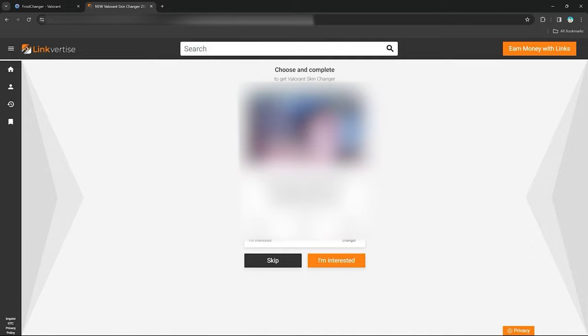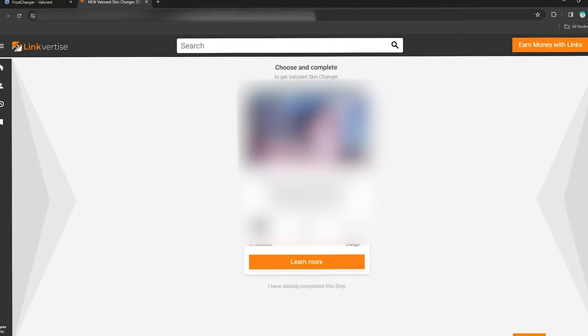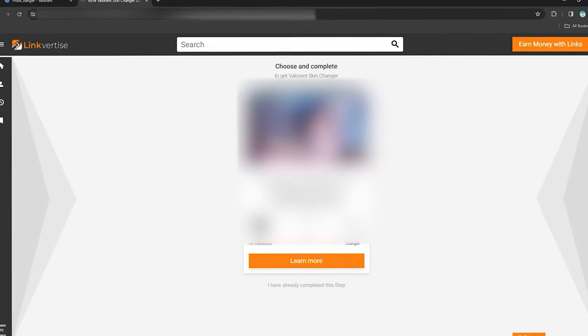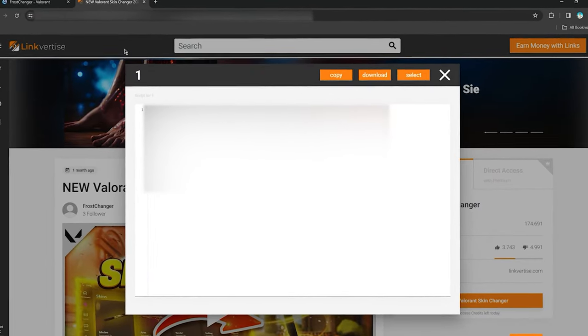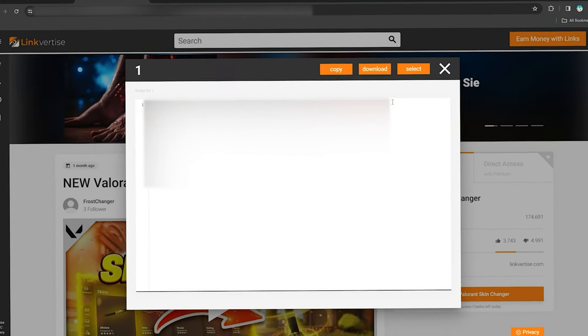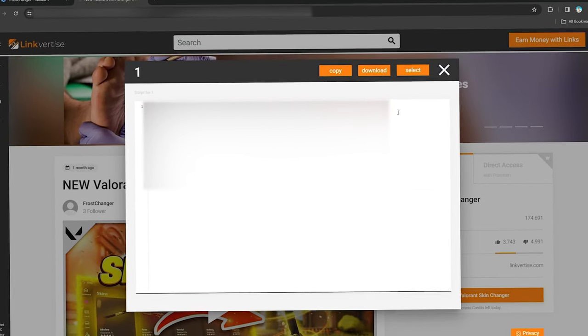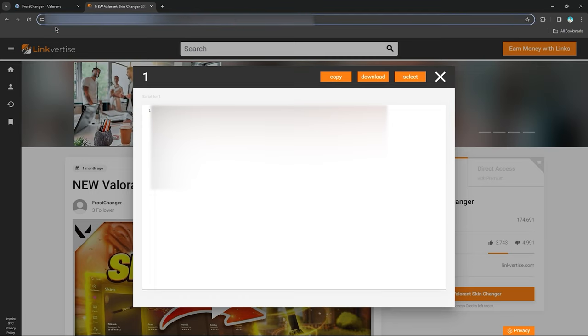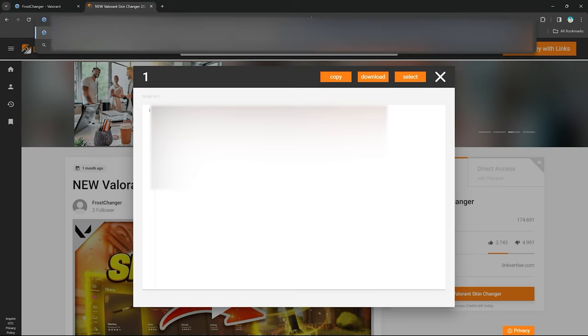Just click on 'Get a Valorant skin changer' and choose and complete one ad. I'm on Energy Portal 24 and it starts a survey — we'll just do this real quick. Once you've completed the survey or read the ad, click 'I've already completed this step.' A pop-up window will appear with the download link for the application. Just hit Ctrl+A, Ctrl+C to copy the link, then paste it into your URL bar and hit Enter.